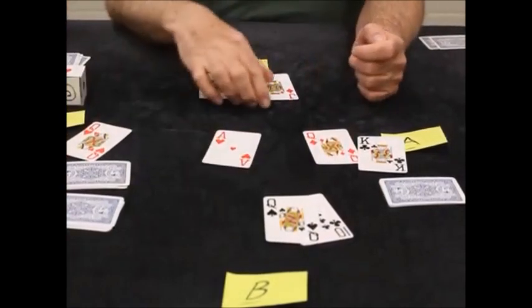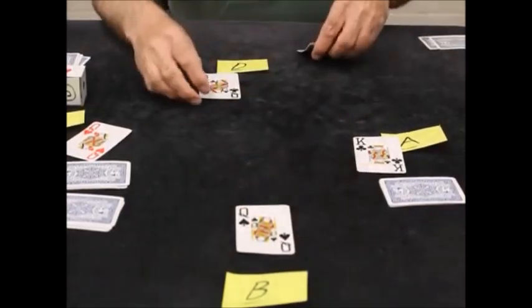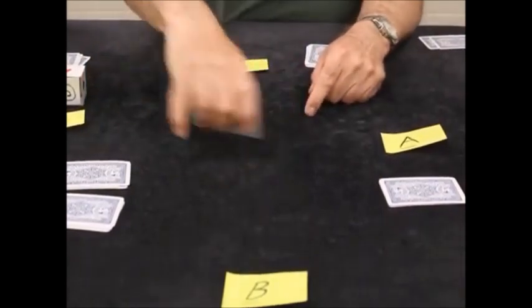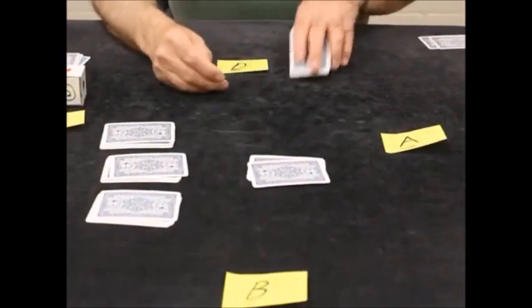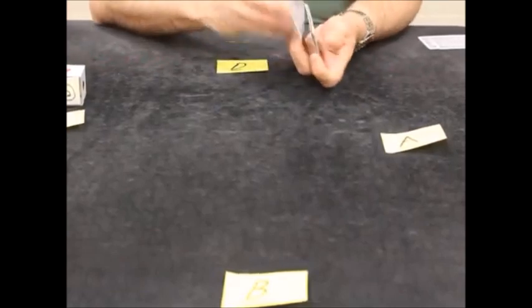C leads another heart. Now D has the boss — the left bower. D doesn't have a heart so he plays the smallest card, and player D wins that trick. Then the queen of clubs is led, D still has trump, so he takes it. A and C got four tricks, B and D got one. So A and C would get one point — as long as you get three to four tricks, you get one point; all five gets you two points.